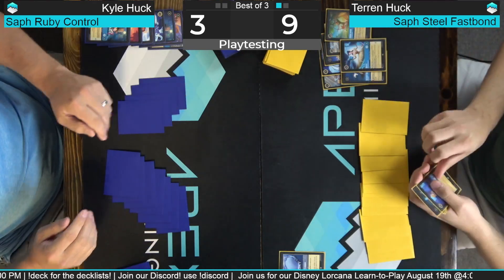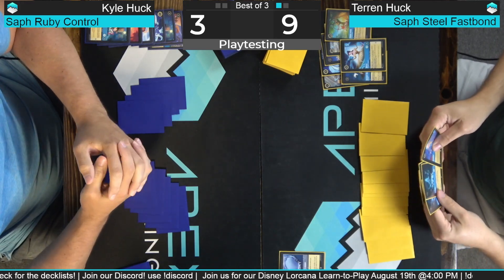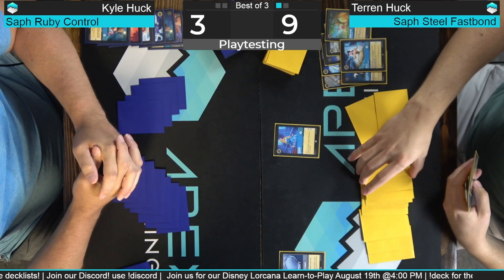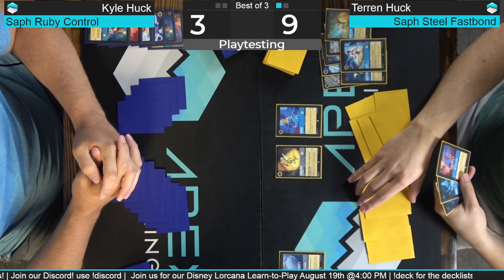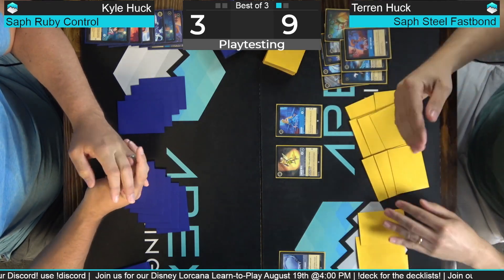Would have been nice to be able to use my other four inks right there — a Belle, anything like that would have been great. Alright, I will Aurora. I'm gonna play a three-mana Tinkerbell and One Jump Ahead. Pass.